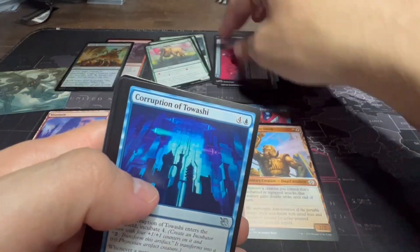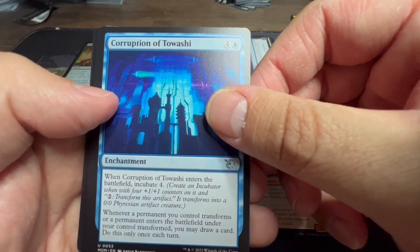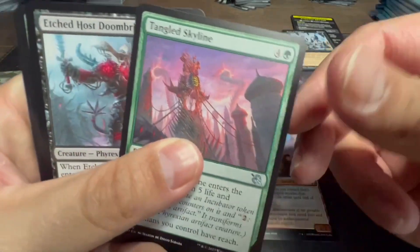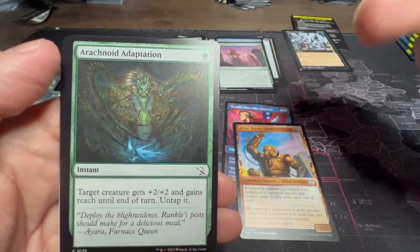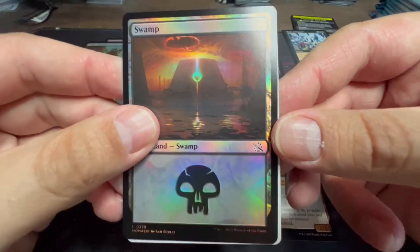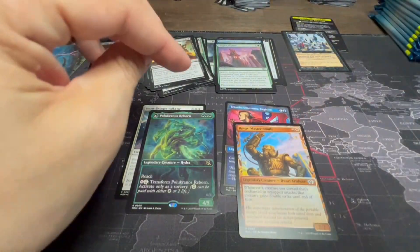Corruption of Towashi: incubate four, and whenever a permanent you control transforms or enters the battlefield transformed, you may draw a card — do this once per turn. Tangled Skyline: gain five life, incubate five, and make your Phyrexians have reach to take care of those pesky flyers. I used this in my pre-release deck. Another Deadly Derision, and a foil Swamp — I like that the Phyrexian symbol on this land really pops. And there's a tally of sadness on the stack for Tally being completed.